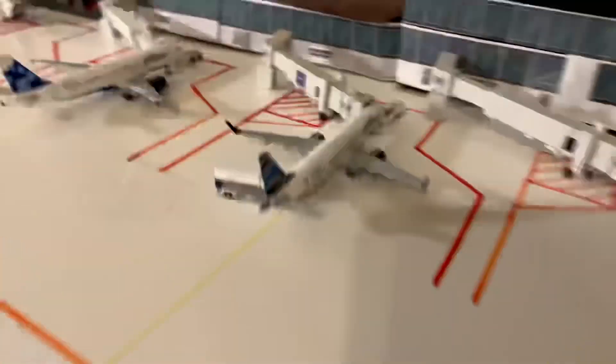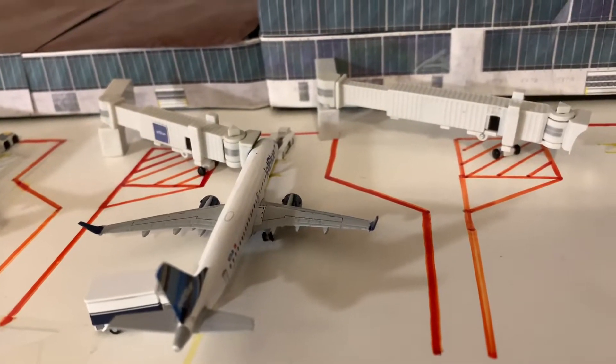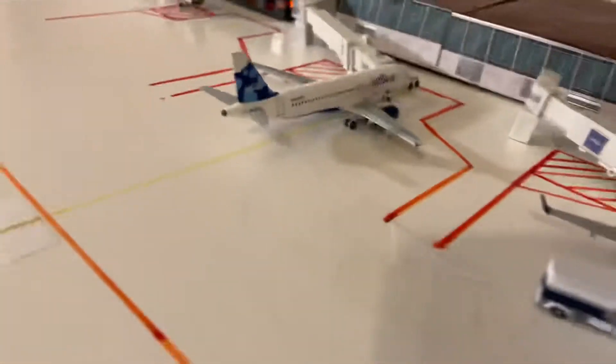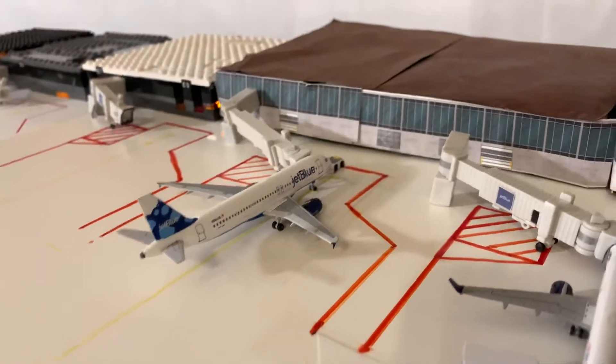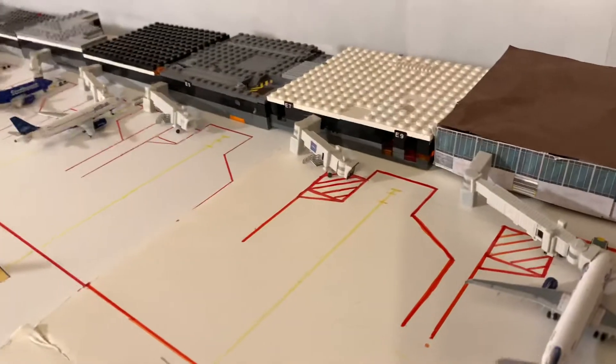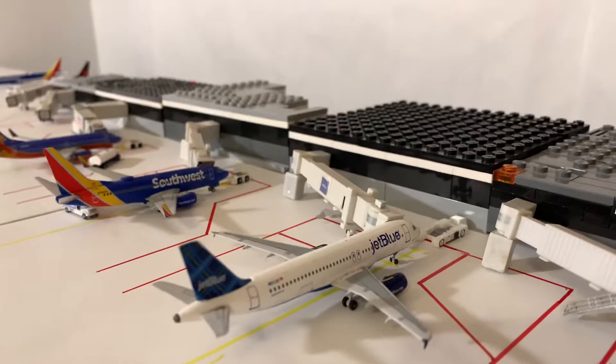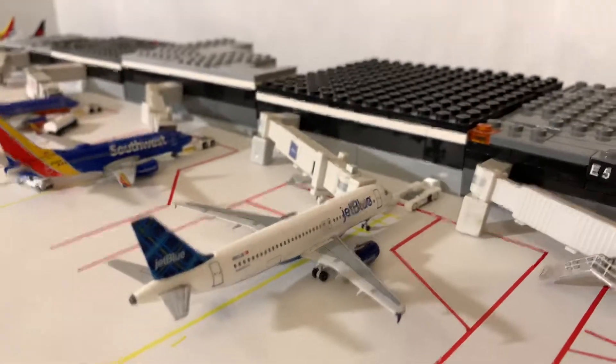Next up we've got our JetBlue gate — a 737-800. JetBlue 190 here, boarding for Washington's Reagan National Airport. A JetBlue A320 boarding for Westchester County Airport in New York, White Plains. Two empty JetBlue gates. And then we have a JetBlue A320 boarding for Hartford-Windsor Locks Airport in Connecticut.